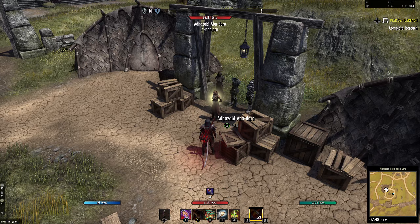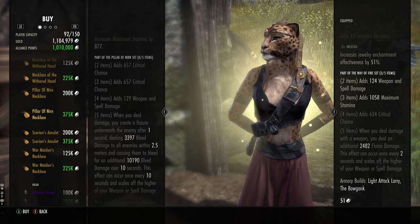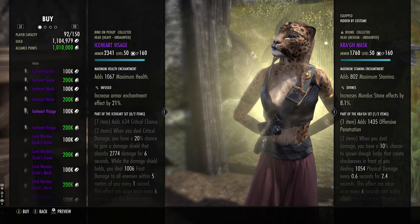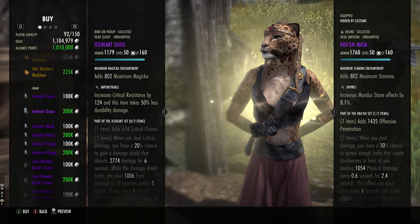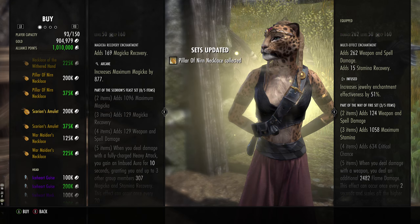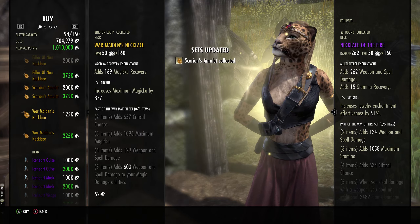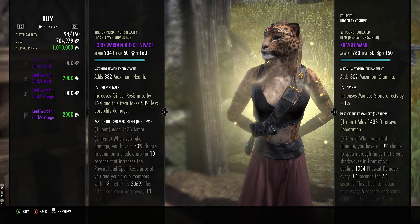To summarize the golden vendor: Pillar of Nirn is really good — get it, it's a very good PvE DPS set and since it's bind on pickup I'm buying it with gold to preserve my AP for better-traited pieces. The Scions Amulet is also bind on pickup and a fun healer set worth picking up. War Maiden is a very good set but buy it from other players as it will be cheaper. For the monster sets: Ice Heart is just for fun, and Lord Warden is a niche tank set — there are better options.